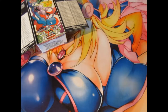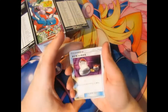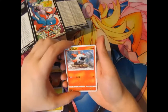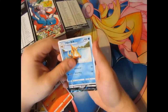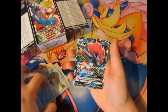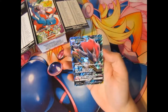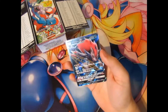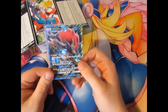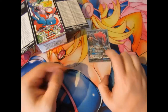Japanese packs are extremely hard to open — it goes from the back. Let's get this started. Looks like a Switch, Purline, Voltorb, and a Breezel. Yes! A GX right at the start! That's what I'm talking about — one of the main cards people are after. Good start right there.